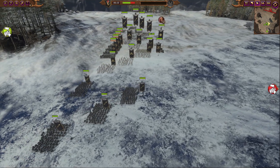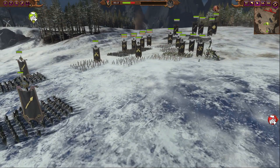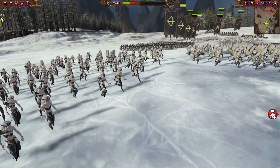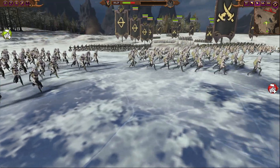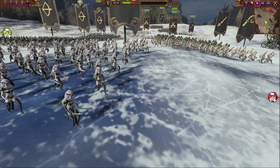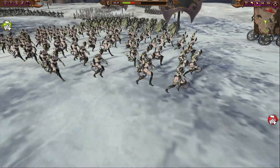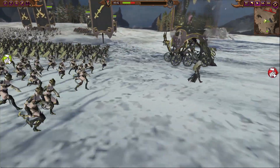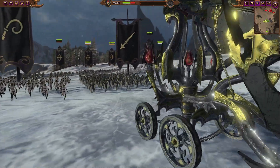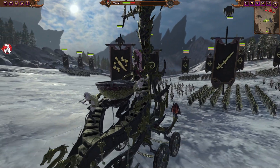Here we have our glorious Dark Elf army marching up. We've got Spearmen in Echelons on the flanks, Witch Elves forming the main body of our wedge, Crossbows in the middle, and some Sisters of Slaughter and Executioners forming the front — with a Death Hag just behind the tip, and Crone Hellebron on her mobility scooter forming the actual tip of our wedge.